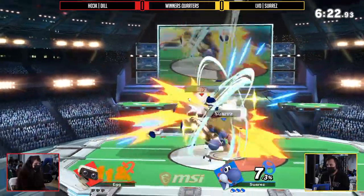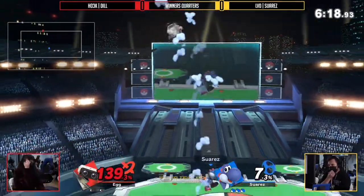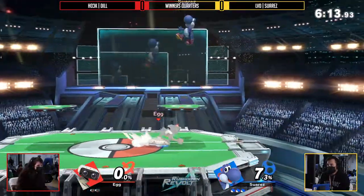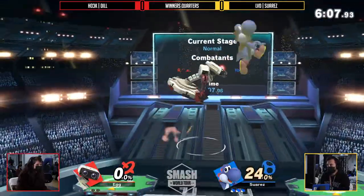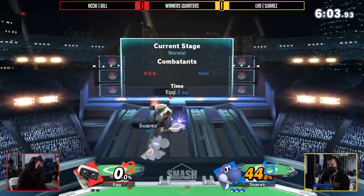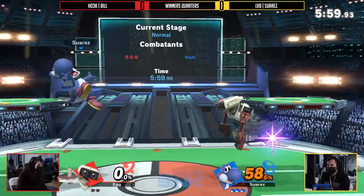We're definitely seeing a situation where Dil is having such a hard time and is going to die to that up air right here. Only 70% on the board. This is a really nice game to start off with. Suarez's punish game is just so good right now. This game started off with a 50% combo, and from there he just kept optimizing every single little hit he would get.